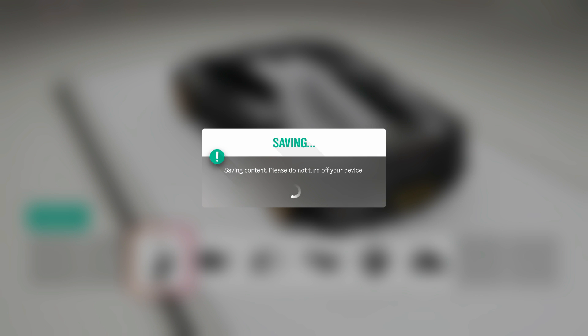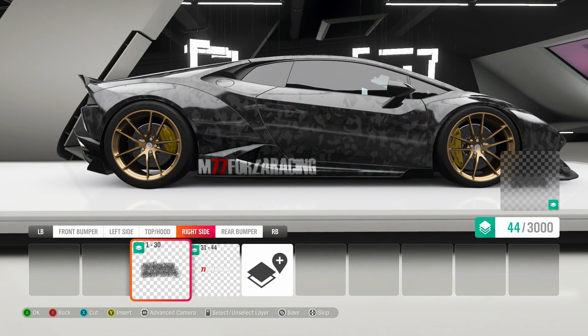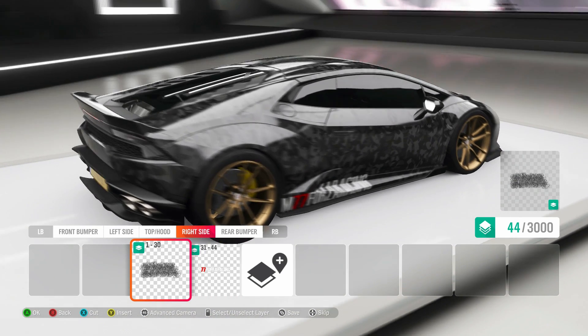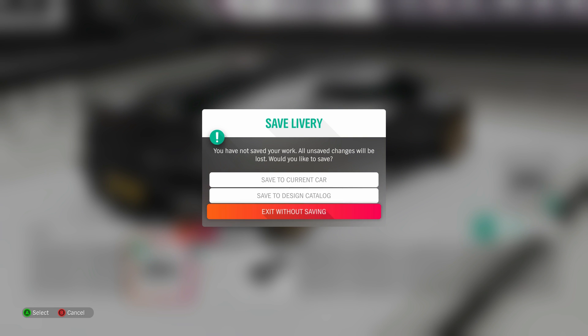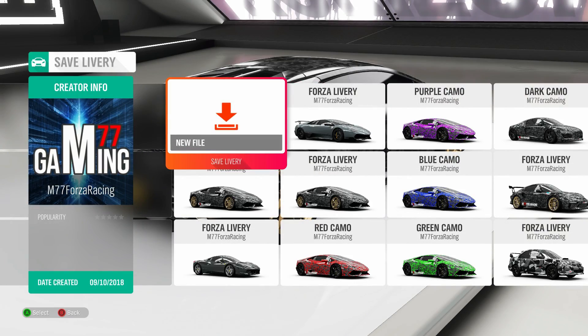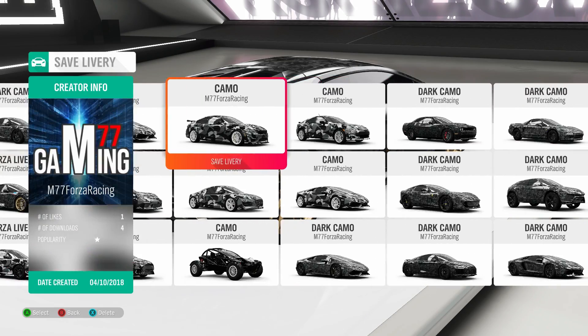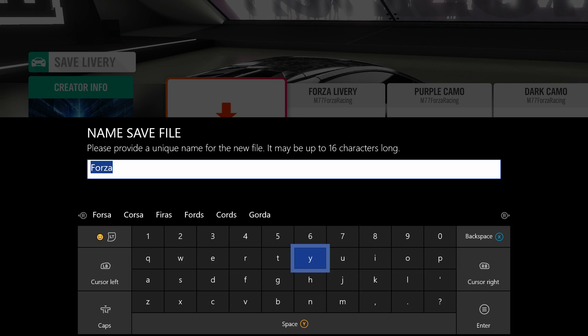I'm going to go back into apply vinyls and quickly apply that again. When you back out of either paint the car or the vinyls — basically if you're completely done with the car — it's going to ask you three different questions: save to current car, save to design catalog, or exit without saving. You want to save to design catalog. I have a whole bunch made already because I'm looking for people to download them so we can get up to that 50,000 mark of downloads, uses, and likes.